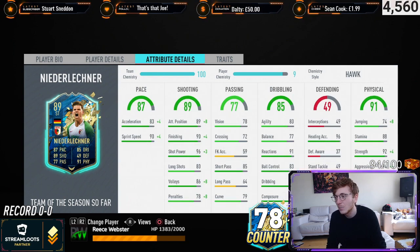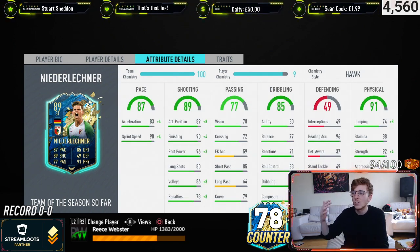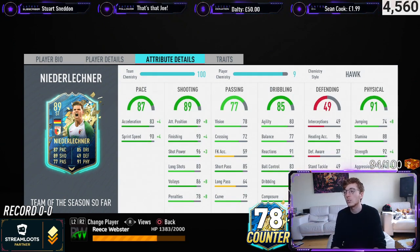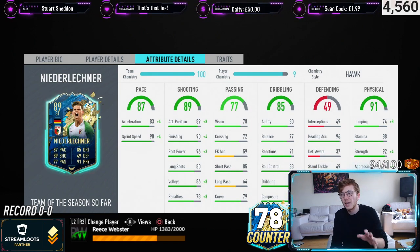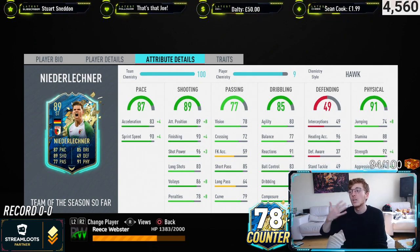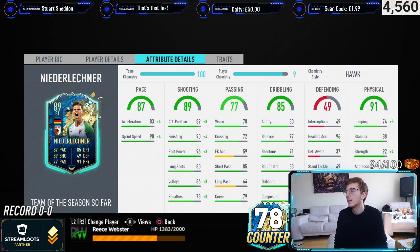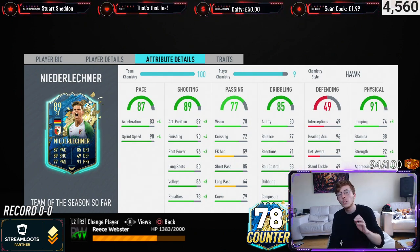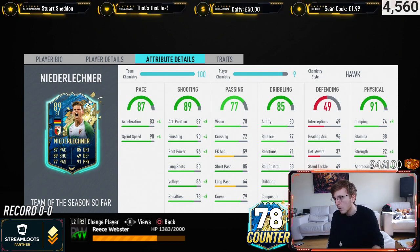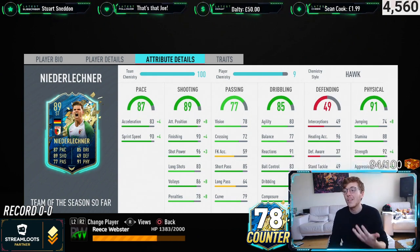Let's have a look at his in-game stats. He's got a base 87 pace which boosts him to 91. With the Hawk chemistry style, shooting goes up to about 93, and physicality gets a boost of around two, taking him up to 93 or 94 physicality. It's a really nice looking card, though agility and balance on face value are a tad low — hopefully that's not the end of the world.